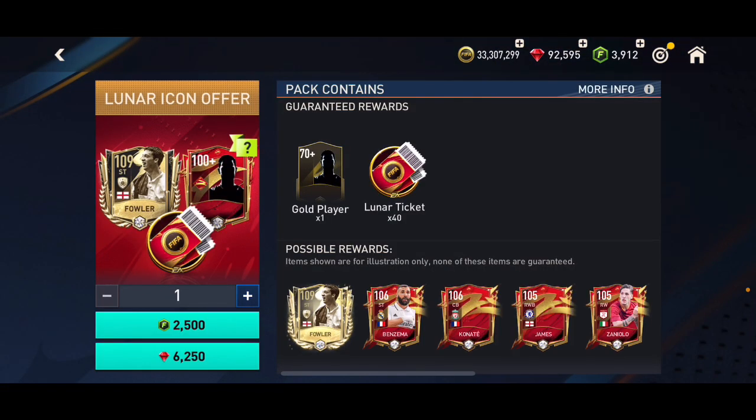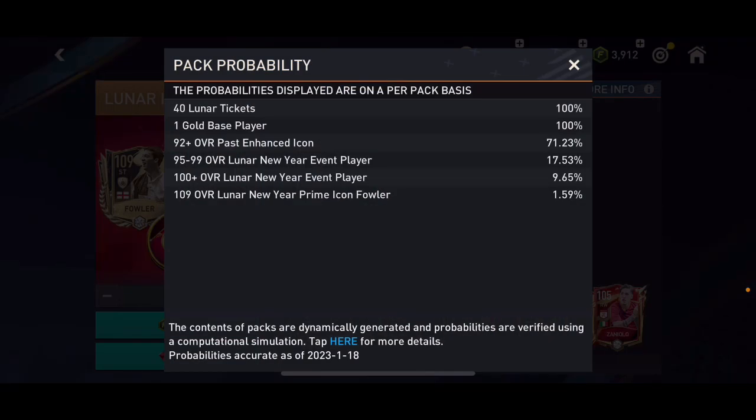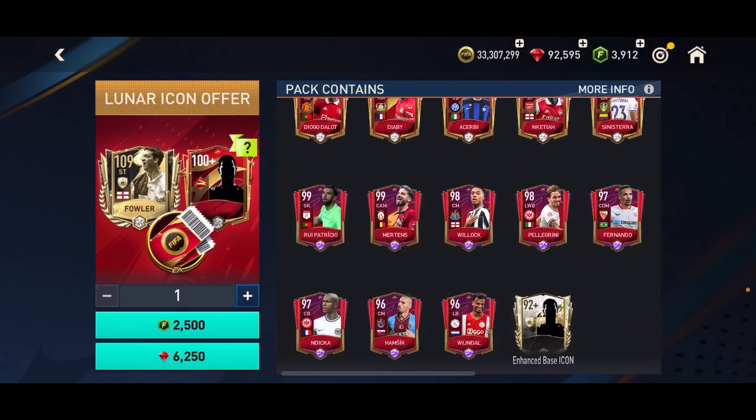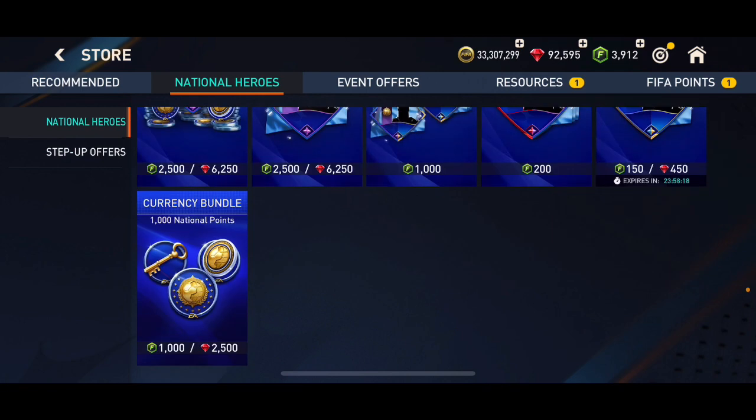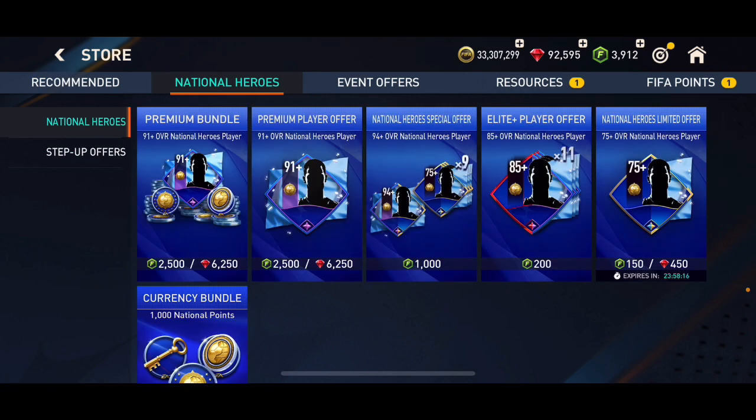Here we can see the Lunar Icon Offer. We've got a chance to pack a 109 overall Fowler or any other player, but there is a very very low chance — a 9.65% chance to get a 100-plus overall Lunar New Year player, and a 17.53% chance to get 95 to 99. There is a chance to get enhanced icons as well. I wouldn't suggest opening that pack — definitely not worth it.